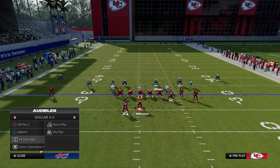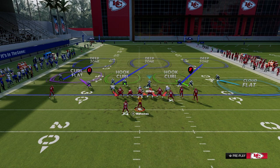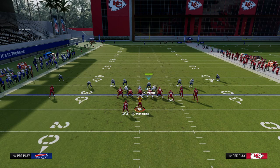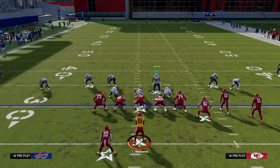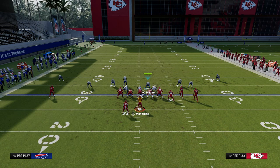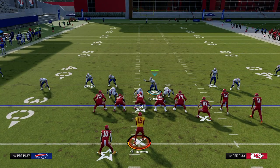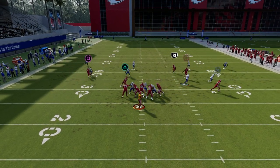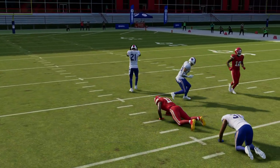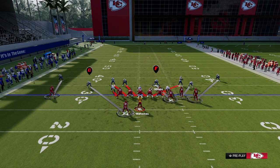Another great way to change the picture is to audible to Cover 3 Cloud Show 2. When you pinch your D-line, nobody really moves, so it's simple to set up. Put the right-side linebacker on a vertical hook, shade underneath, and re-cloud the outside player. This does a really good job against double-corner concepts. You can also add a curl flat with a deep half on the backside — that deep half defends double posts well, and with a KO ability it's a knockout.